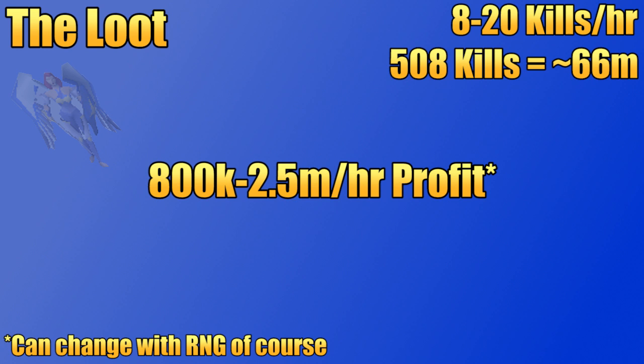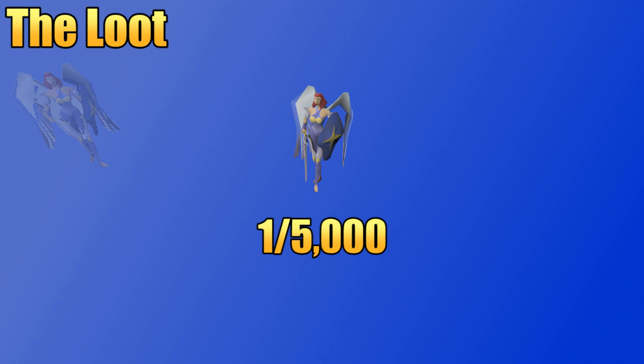Saradomen also has a pet that can be obtained at a 1 in 5,000 drop rate, just like all the other God Wars dungeon bosses. The Saradomen pet is pretty cool, though it's not my favorite God Wars dungeon boss pet. At a 1 in 5,000 rate, your fastest pace would take like 250 hours if you got the pet at rate, so it is pretty rare.